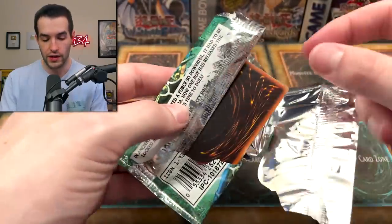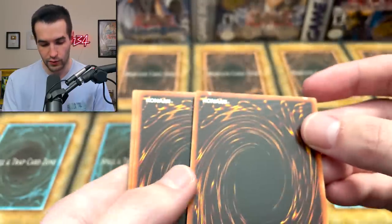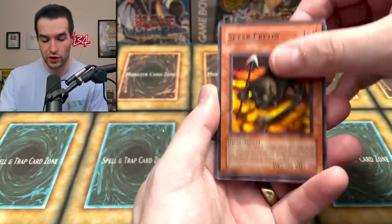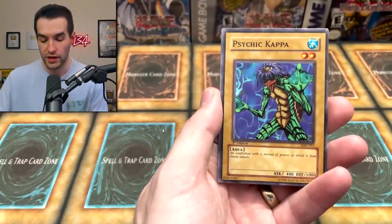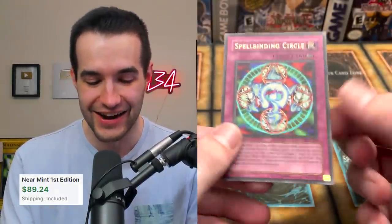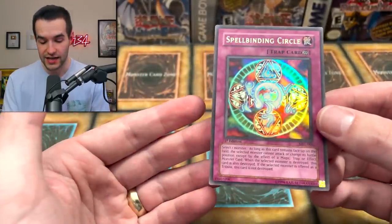The pack ripped really weird. There's something strange on the back card - it shines weird, very strange. Let's see what we can pull. We got The Reliable Guardian, Spear Cretin, Weather Report, Upstart Goblin - very cool. Special pass, Boar Soldier, Hamburger Recipe, Psychic Kappa, Feral Imp, Hand Mirror. This is first edition - can we pull something amazing? An ultra rare - Spellbinding Circle! I just pulled one of these for myself the other day.